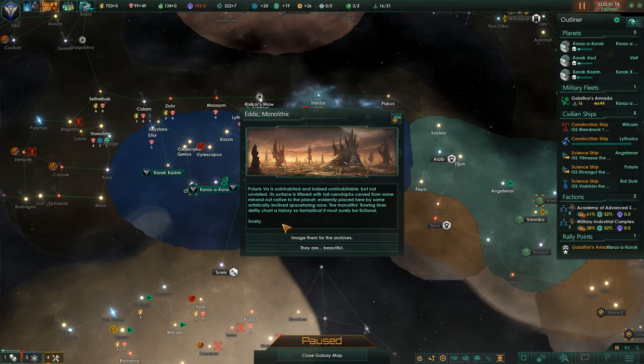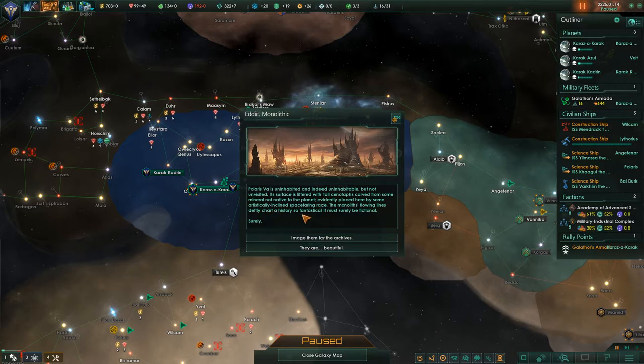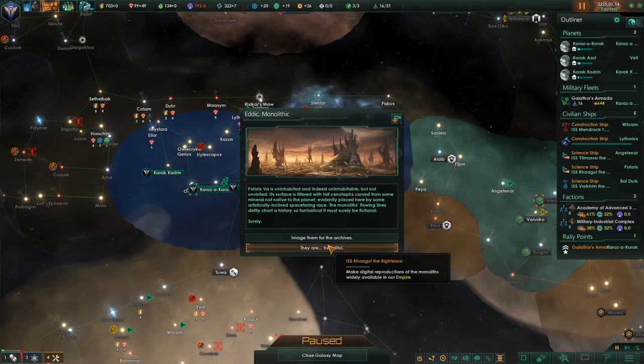Monolithic! Polaris 5a is uninhabited and indeed uninhabitable, but not unvisited. Its surface is littered with tall cenotaphs carved from some mineral not native to the planet, evidently placed there by some artistically inclined space-faring race. The monolith's flowing lines deftly chart a history so fantastical it must have been fictional — surely. We can make digital reproductions available throughout our empire, or we can take the research. Because they're beautiful, let's do that.